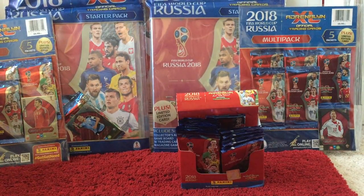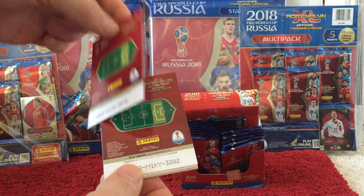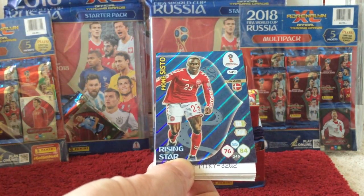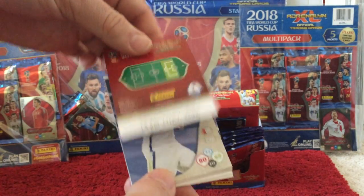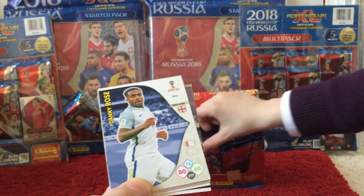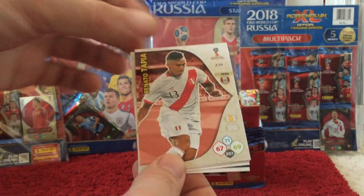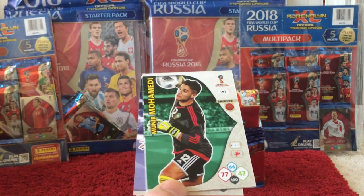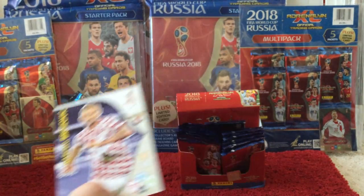And then we've got Hugo Lloris. The insert card is a Sisto Rising Star, card 419 for Denmark. And another insert card — a Fans Favourite for Peralta. Then we've got Danny Rose, Tapia, Ochoa, Mohammadi, Eriksson, and Rozovich.